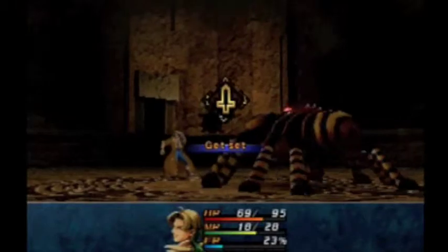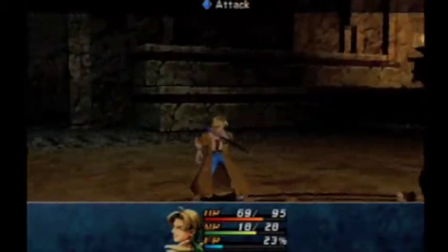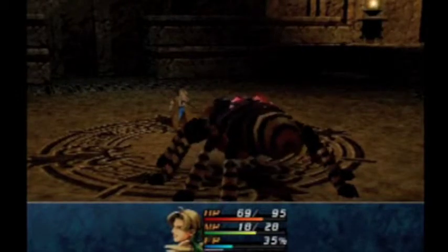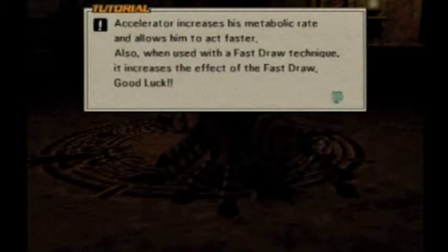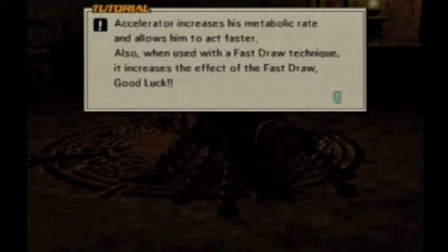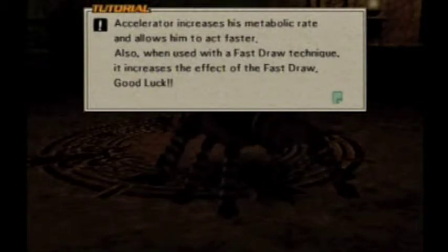That attack sucks. Jack can use the Force ability Accelerator by consuming 25 FP. Accelerator increases his metabolic rate and allows him to act faster. When used with the fast roll technique, it increases the effect of the fast roll.